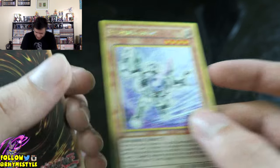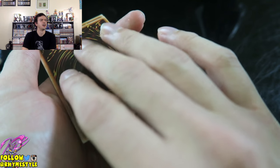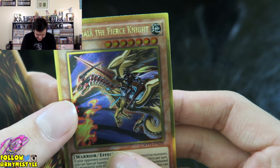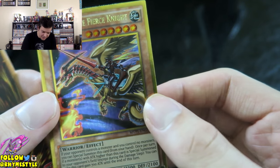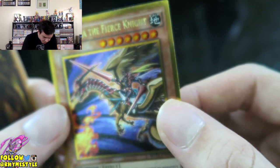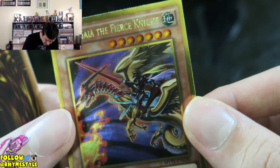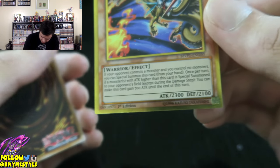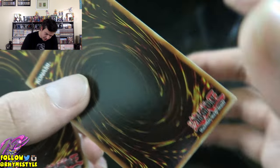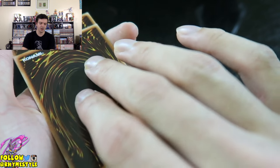Next card is Silver Gadget. Look at that, it looks really nice too. I've got to believe in the heart of the cards. Lord Garnix the Fierce Knight — for some reason I thought this was someone else for a second. Actually the cut is kind of raggedy at the top. I feel like if you got this graded it would be like a nine just because of the cut.